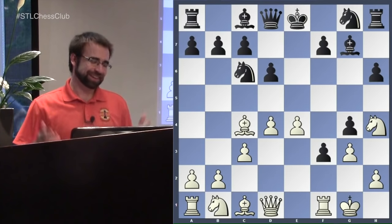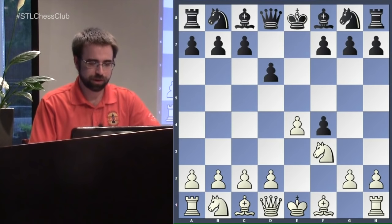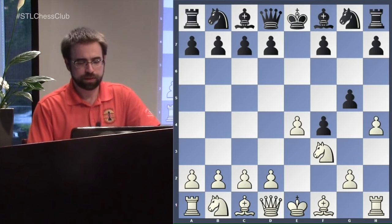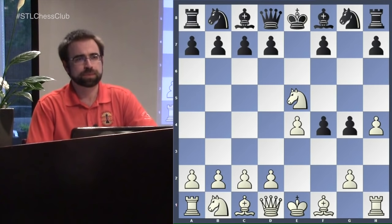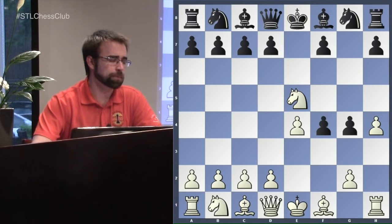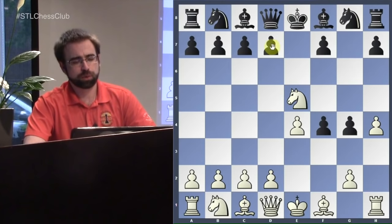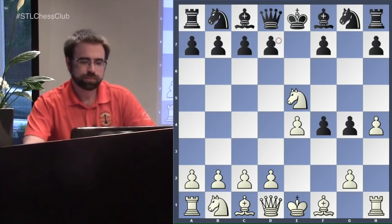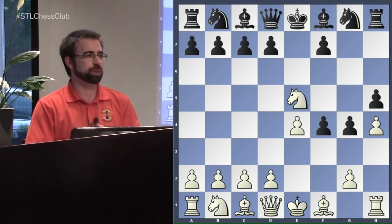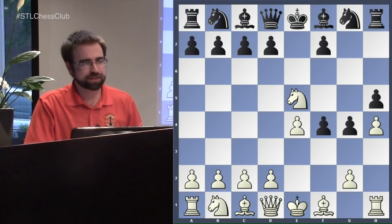Fischer is funny and hard on people — his writing is really great. But we'll return to our main line today. After Knight to f3 we're looking at lines involving g5, the Kieseritzky Gambit. We'll look at the three most popular moves: the most popular is Knight to f6, the Berlin Defense; we'll also look at d6, the Kolisch Defense; and the opening with perhaps the coolest name — the Long Whip Defense.